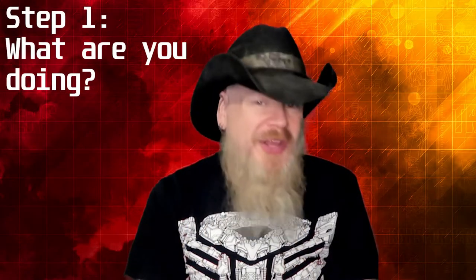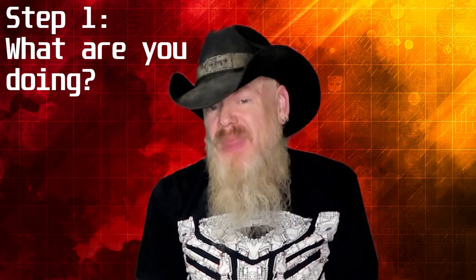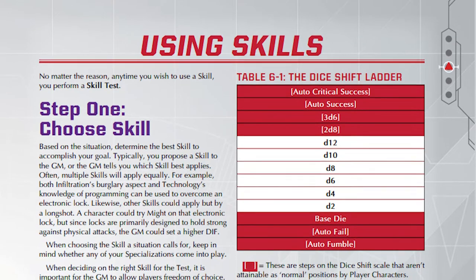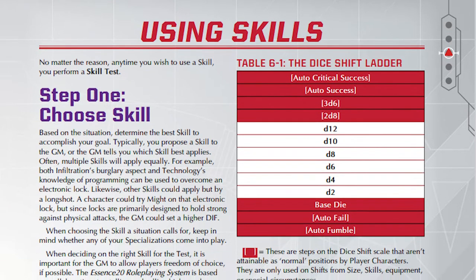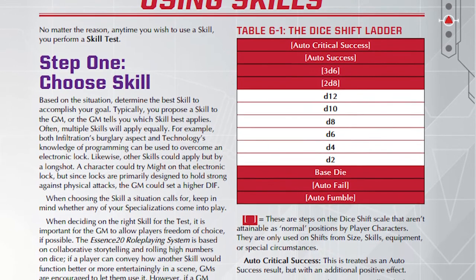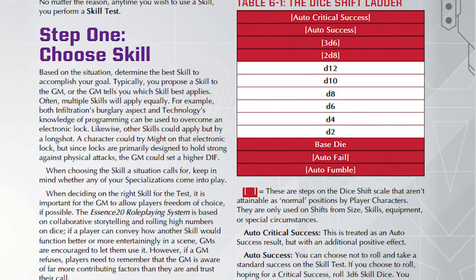Step one: what are you doing? Are you attacking an enemy, racing a Stunticon, trying to blend in? If you're attacking, you need to narrow down how you're using your attack. Weapons have effects and alternative effects. For example, your basic unarmed attack can stun a creature for one round, deal one damage, or grapple, shove, or trip them. Before you attack, declare what effect you're aiming to deliver — especially before you roll, because alternative effects often downshift your roll. What your character is trying to do determines what skill you'll use, what targets you're affecting, and how.